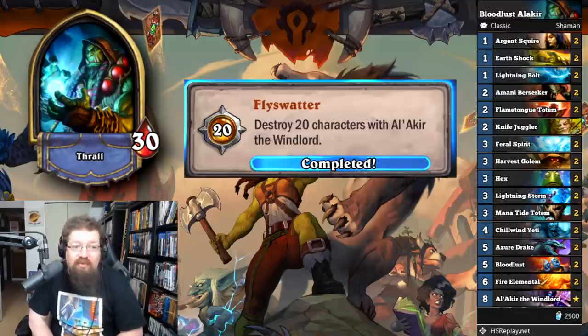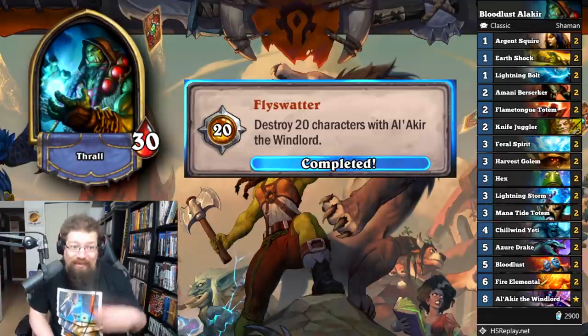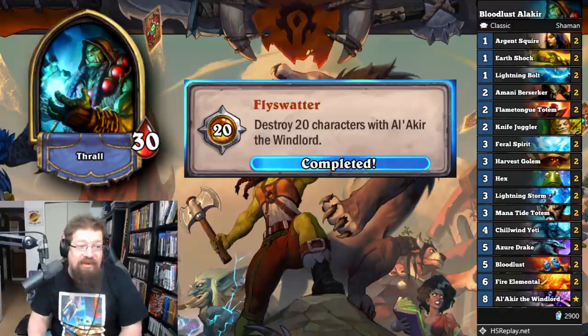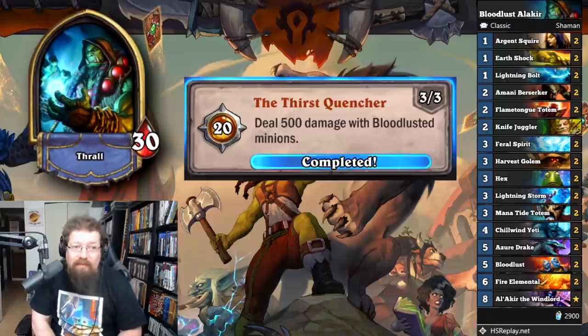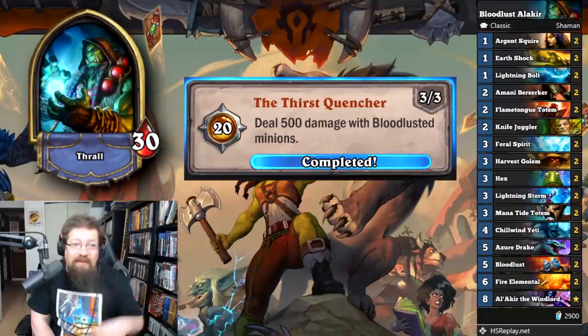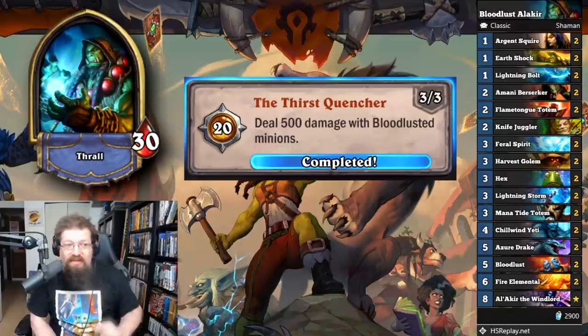'Fly Swatter' — destroy 20 characters with Al'Akir the Windlord for 20 achievement points. Play Midrange Bloodlust Shaman. I actually climbed with this deck — Midrange Shaman is not that bad in classic. Kill characters — enemy heroes or minions — with Al'Akir. It's grindy since it's an eight mana legendary you can only play one of. And then 'Thirst Quencher' — deal 500 damage with Bloodlust and minions for 40 achievement points. It takes a while especially with people conceding to your Bloodlust. Important to note: say you have a four attack minion and it attacks for seven with Bloodlust — seven counts towards the 500 damage. So this doesn't take as long as it looks.